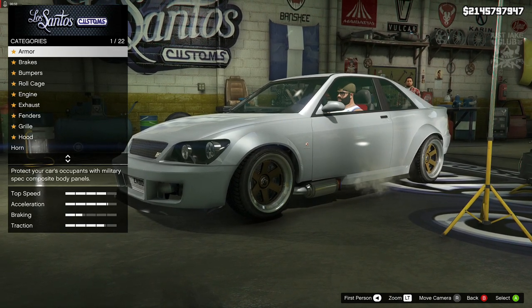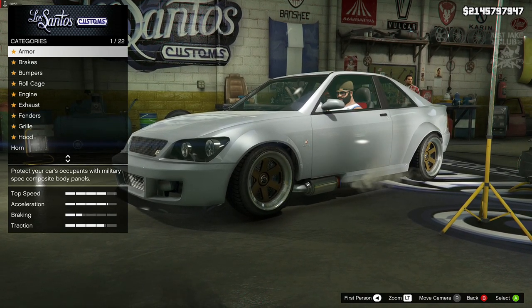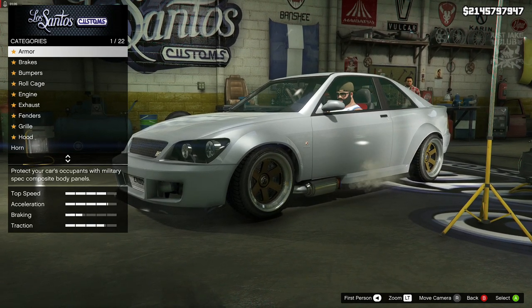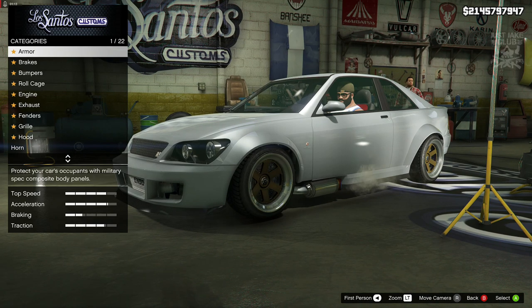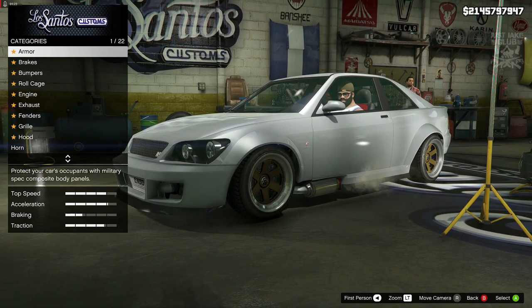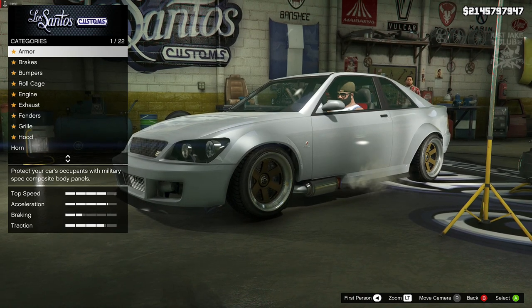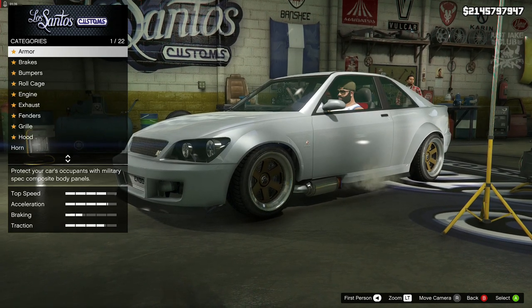So as you can see, this is the Sabre Turbo RS. I'll be doing limited modifications in LS Customs because I'm in story mode, and story mode does not have Benny's. I'm going to use what I can in LS Customs, and if something's missing I'll go into the mod menu and try to apply it that way. It looks pretty straightforward — nothing crazy. Obviously you guys will need to go to Benny's in online anyway: grab the original Sabre, take it into Benny's, pay for the upgrade, and you'll have the RS.